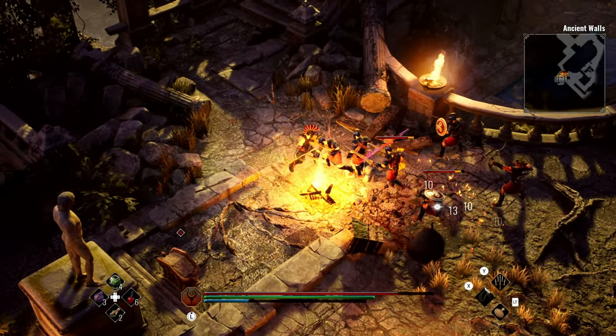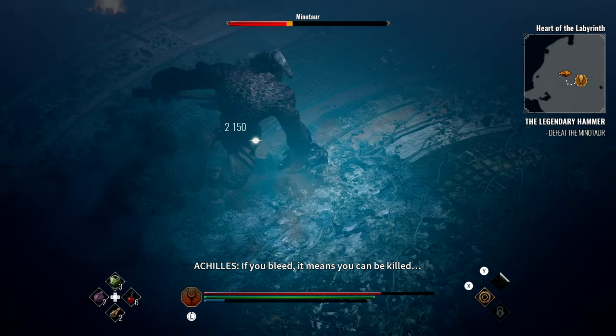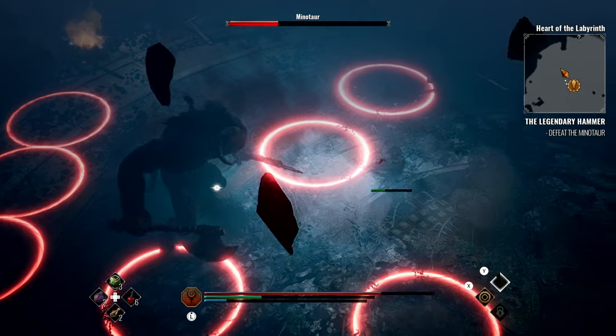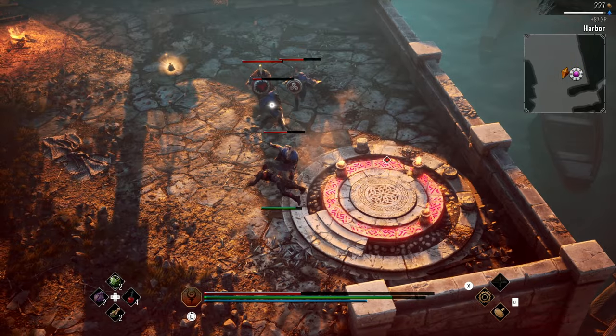Hello Heroes! Prepare for a new era of power in Achilles Legends Untold. In our new update, we are introducing Amulets — the key to personalizing your journey. These unique items offer a new dimension of customization in battles, catering to your individual gaming style.